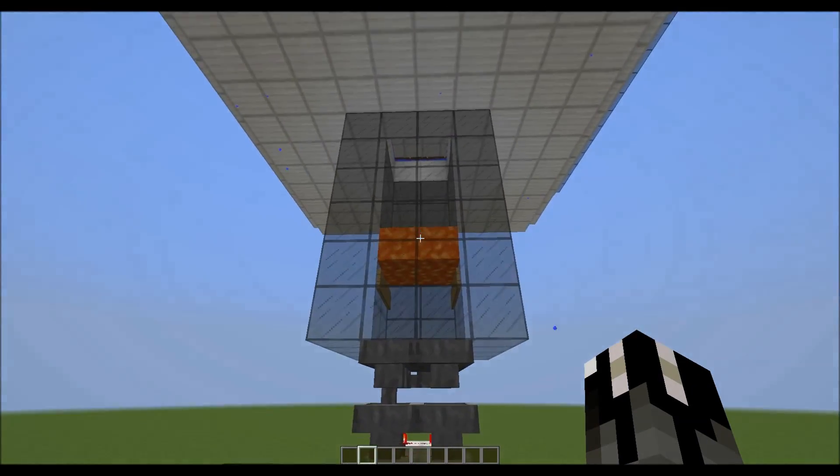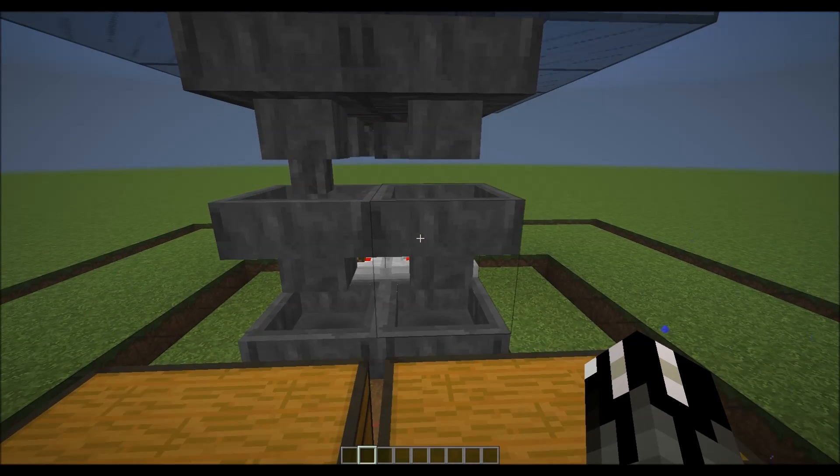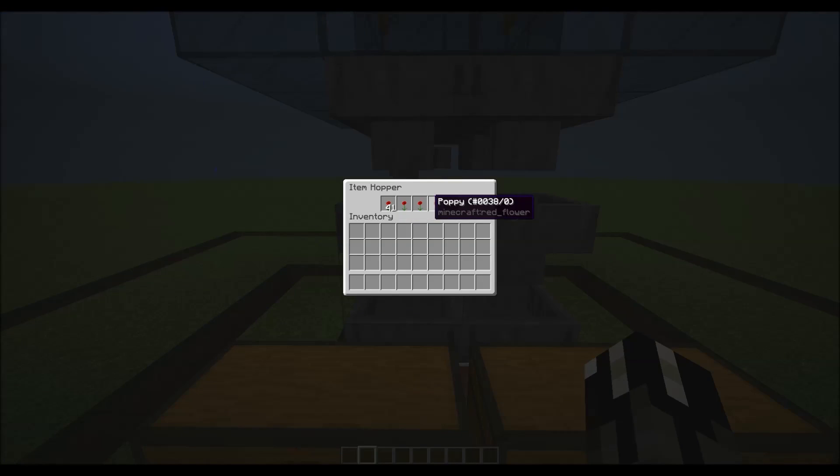Now that the iron farm is up and running, all there's left to do is set up the item sorting system. We're going to need 45 iron divided over these 5 hopper slots and 45 poppies divided over the other hopper slots.